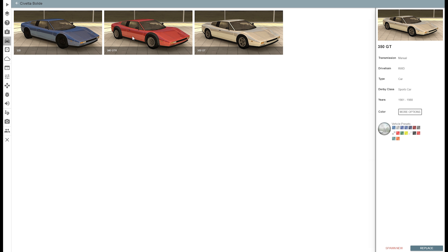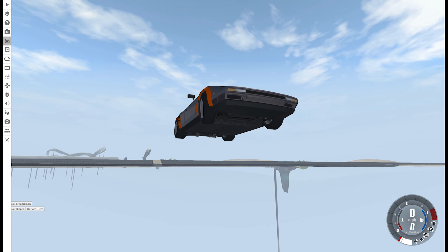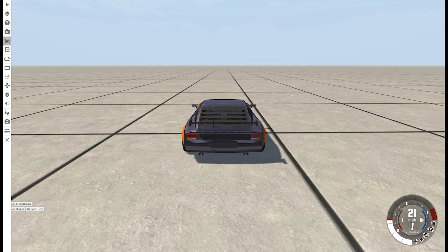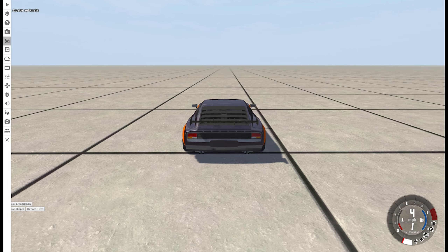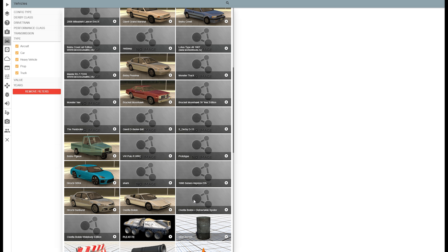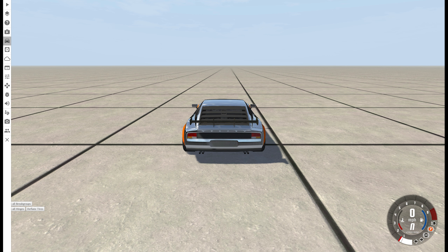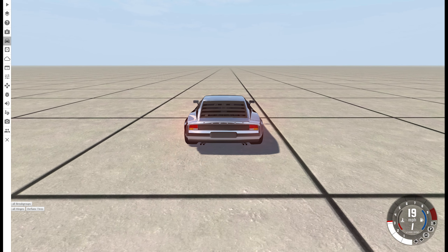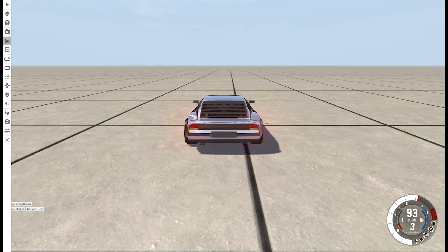There's the Civetta Bolide 390 GTR. Let's see if updating the game fixed it, because before it was broken for me because I had another vehicle installed. Nope, it's still broken — it's that piece right there, the thing that controls the steering. I have no idea why, but one of the other mods I have installed breaks the steering. However, I do have another version: Race, Stock, Detuned. So I'm gonna do the race one. This one has a retractable spoiler, and I will use this to get up to top speed.